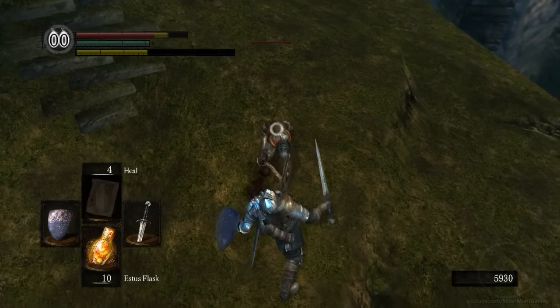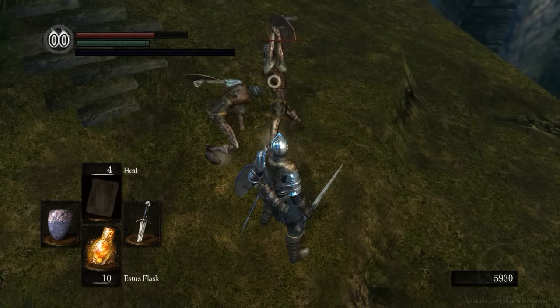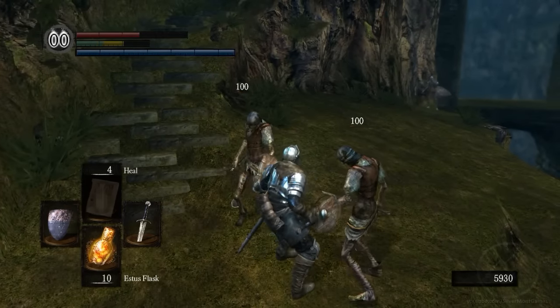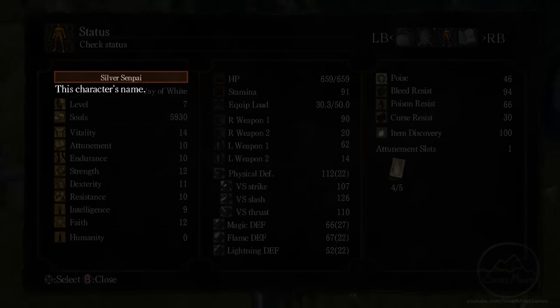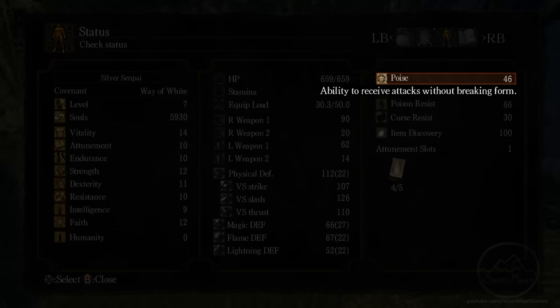When your poise is broken and the bar depleted, your character will flinch or stagger. Unlike health and stamina, poise is almost entirely a statistic tied to your equipment. You can increase it by finding armor with more poise on, and there are certain rings that increase it, and even some magic spells may boost it.